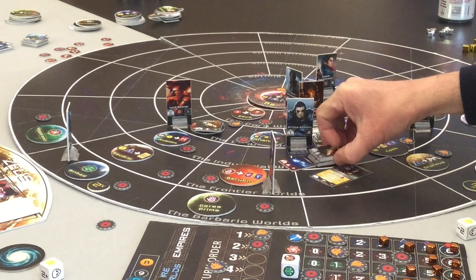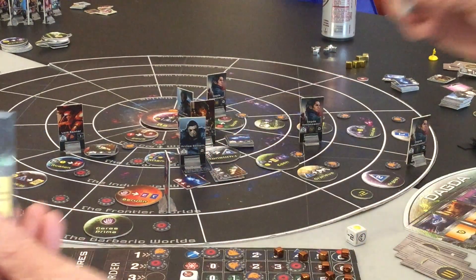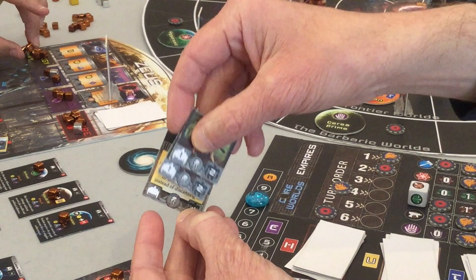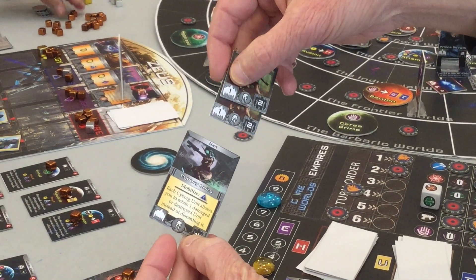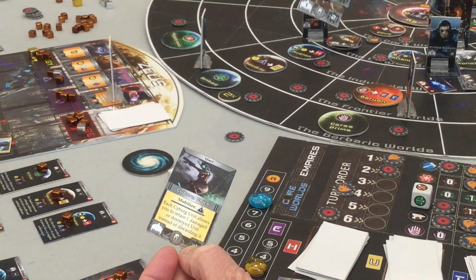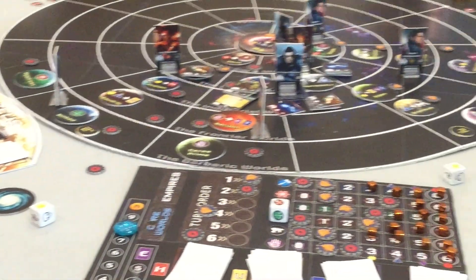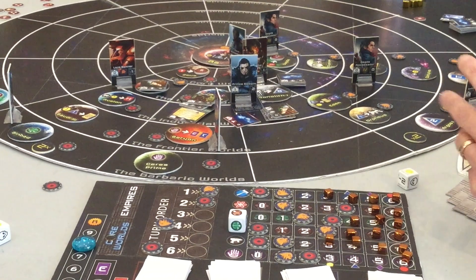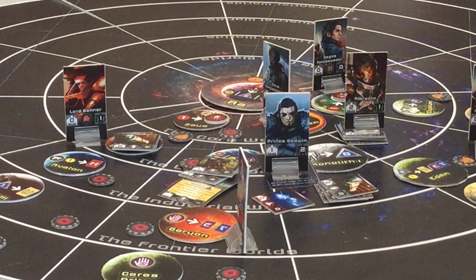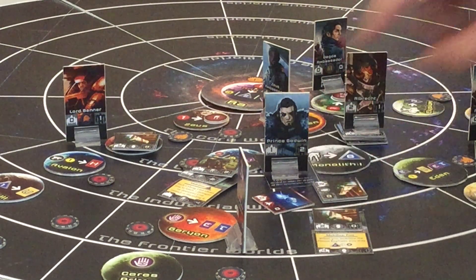Norman chooses to replace Ambassador number three with Prince Godwin. Before using that ability, he plays a tactic card — Accelerator Procurement, which when paying the cost to activate a world lets you pay minus two energy or minus one material. So he doesn't have to pay the energy for the Knighthood action. I send my last ambassador to Epimetheus — changing one mystic brotherhood to increase myself in knighthood, and it also gives me an extra energy. That was my last ambassador. Norman's advantage for going last is that he now knows I didn't go for one of those worlds.